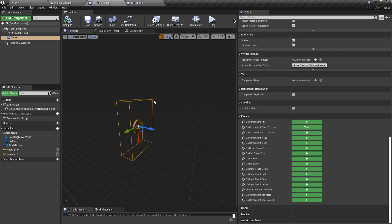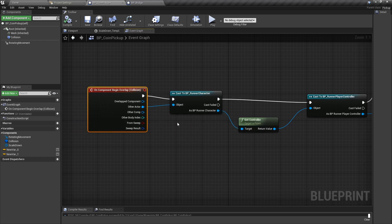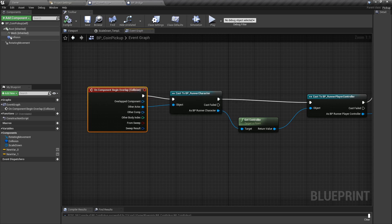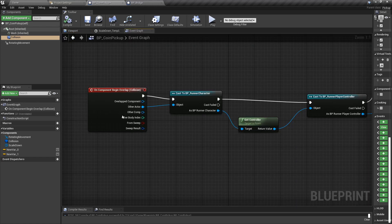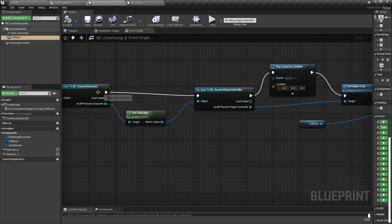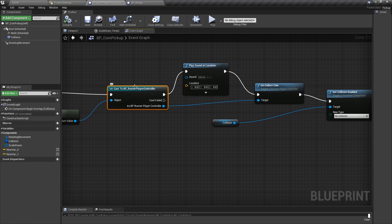I decided to do it in Blueprint because there's no real need to do it in C++, but it's easy to translate from Blueprint to C++ when you know what nodes to use. So basically I do something similar in C++ with On Component Begin Overlap. As soon as this collision box detects a collision, I cast to the Blueprint Runner Character, then get the controller to check if it's the Runner Player Controller — because the UI is created and added on the player controller.